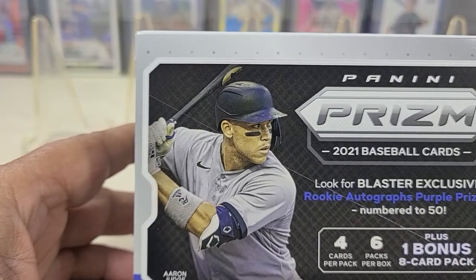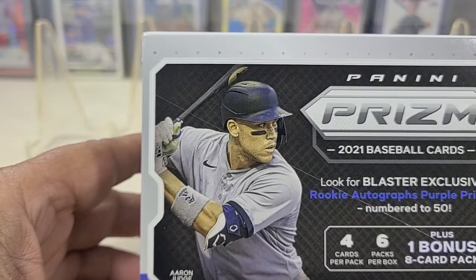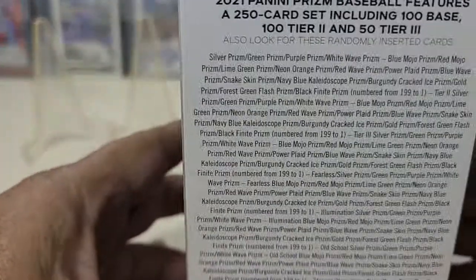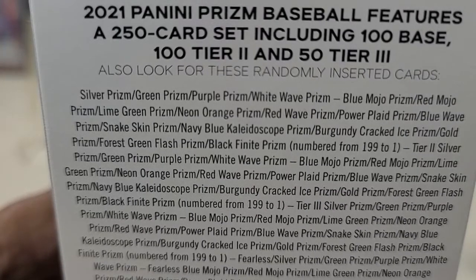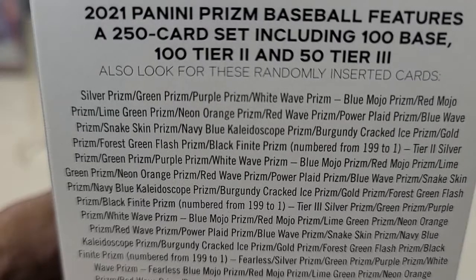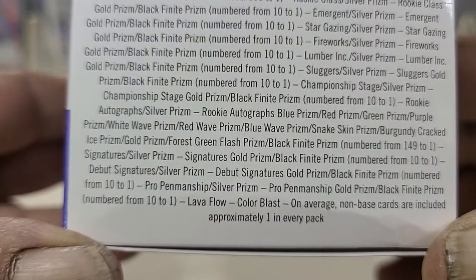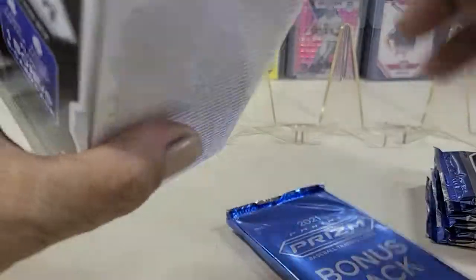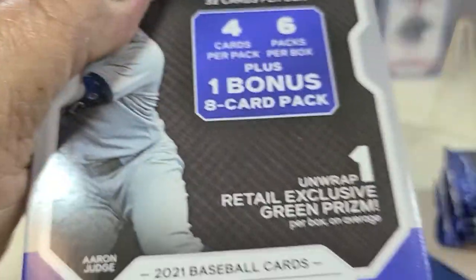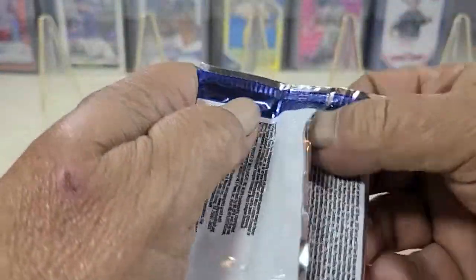We got four cards per pack, six packs per box plus one bonus eight-card pack. Look for the blaster exclusive rookie autos, purple parallels, and featured on the front. It's a 250-card set including 100 base, 100 tier one, 50 tier two, and 50 tier three. There's the odds — pause that when you got time to take a better look. And there's our bonus pack which we'll open last. Pack one has retail exclusive green parallels, so let's go ahead and rip it.